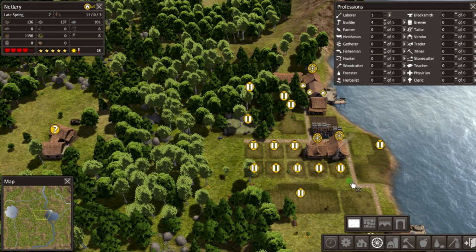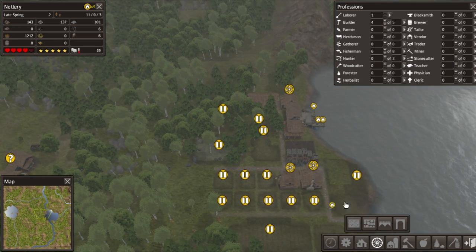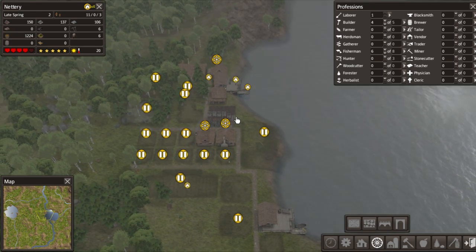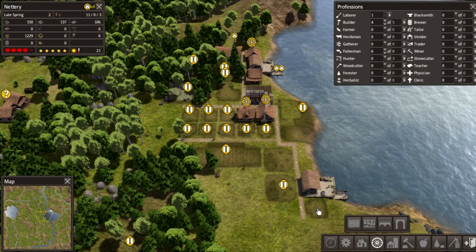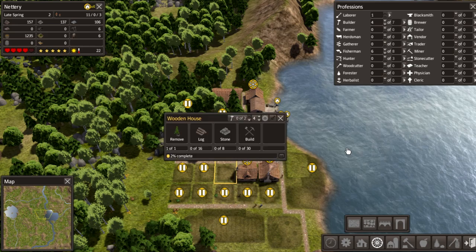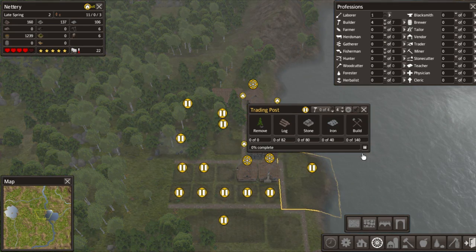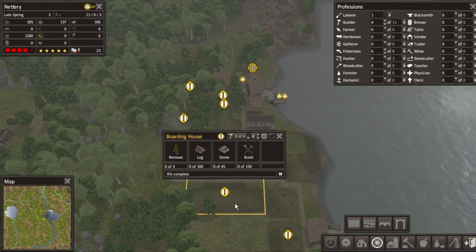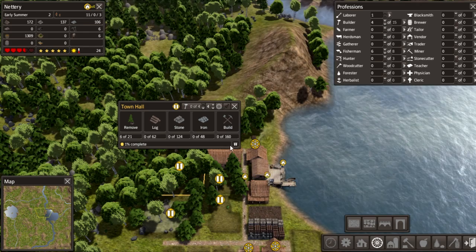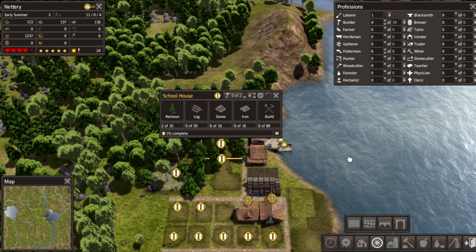We're gonna build the road here. It seems a little bit slow - those guys are not really building. You need to get built. I kind of need the town hall - that's a lot of resources but we really need them.